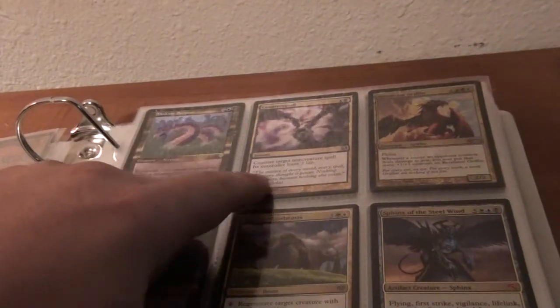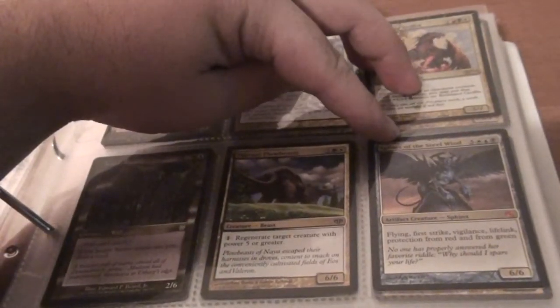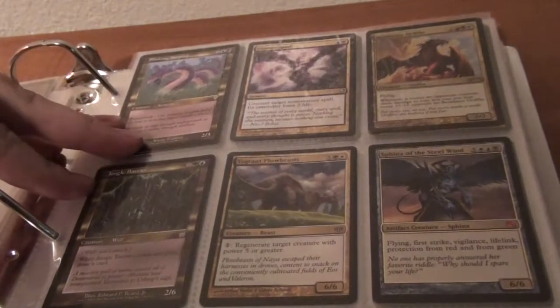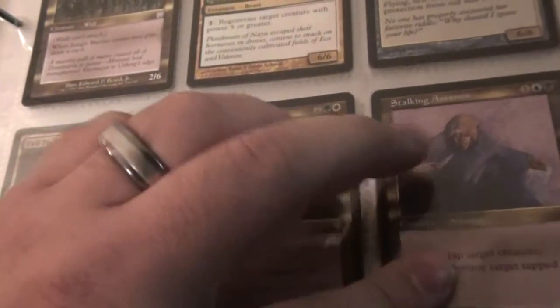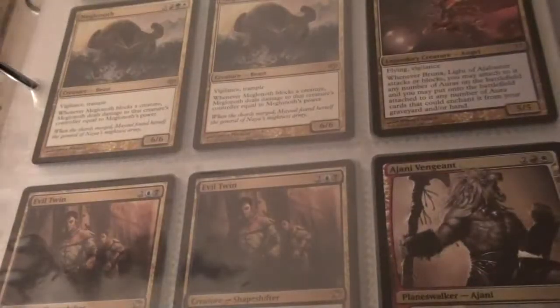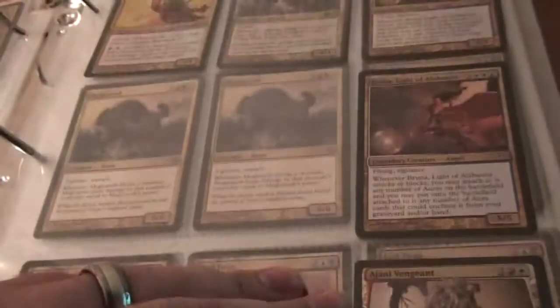Slinking Serpent, Countersquall, Retaliator Griffin, Foil Promoyo, Sphinx of the Steel Wind from Graveborn, Vagrant Plow Beast, Jungle Barrier, Charging Troll, and Stalking Assassin. We got a Johnny Vengeance there, the Foiled Deck, Dual Decks.